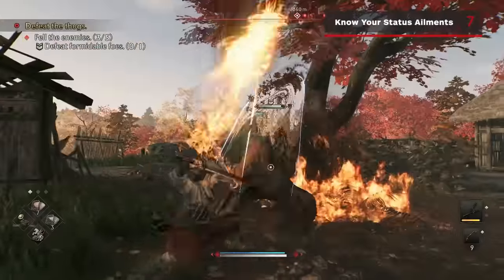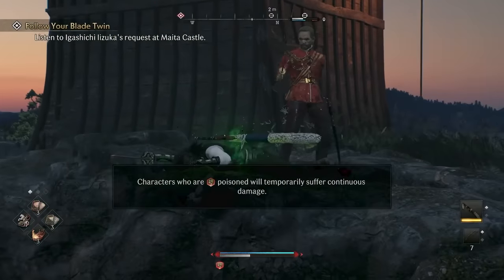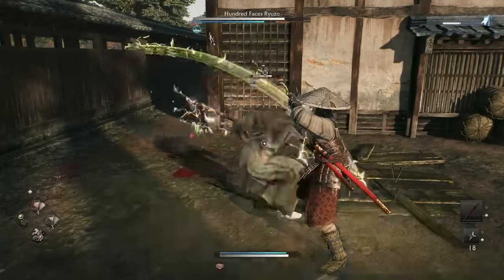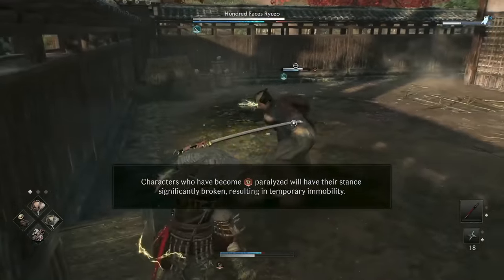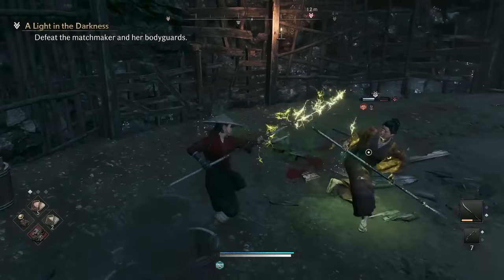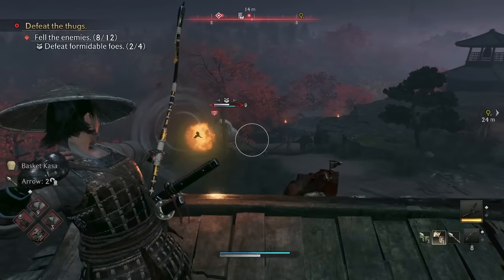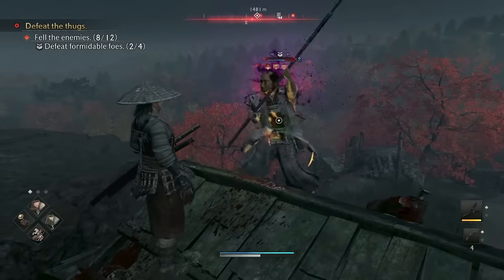There are a number of status ailments that you can inflict on your foes, and that can be inflicted upon you. Burn and Poison behave as you would expect, slowly whittling away someone's health for the duration of the effect. The burn effect can be reduced by dodging. Flammable doesn't do any damage outright, but it makes characters incredibly susceptible to burn damage of any type. Paralysis significantly breaks a character's stance, rendering them temporarily immobile. The biggest status to watch out for, however, is the Dizzy status, which gets applied when two or more statuses are in effect at once. Whoever is Dizzy will have their combat style automatically set to a disadvantage, while simultaneously suffering maximum Ki damage, and will also be panicked for the duration of the effect. If you want to become a status effect-slinging Ronin, Dizzy could become your greatest ally — but watch out for its effects being used on you if you're going up against a lot of varying detrimental effects.